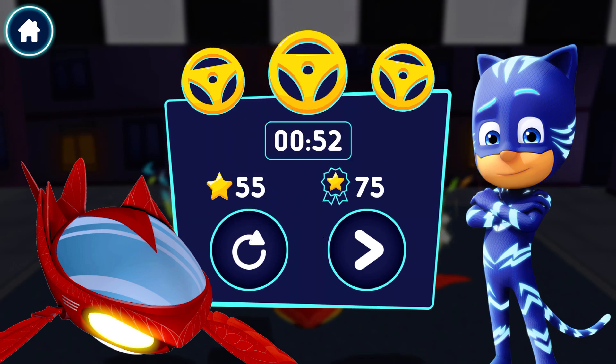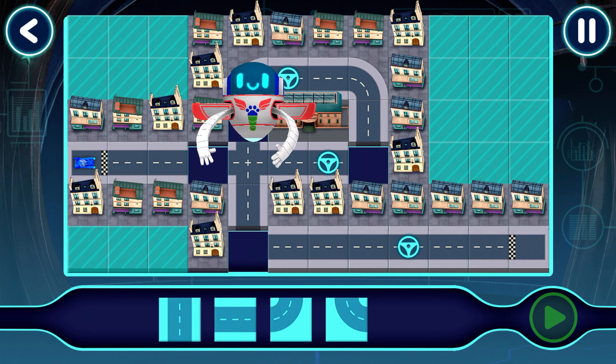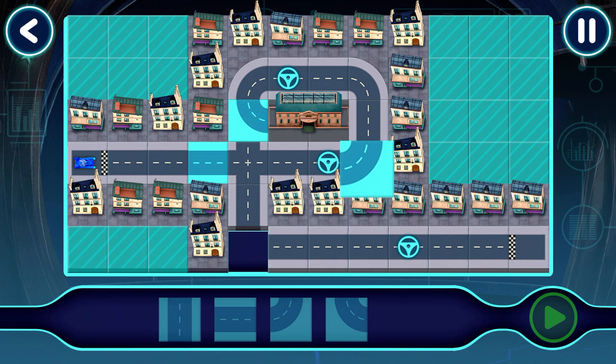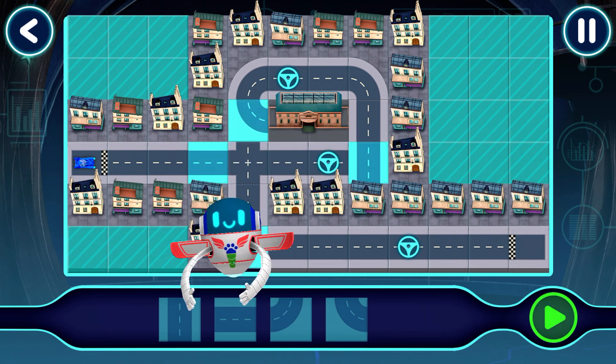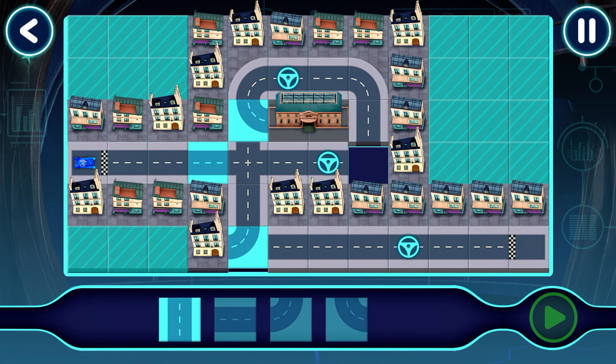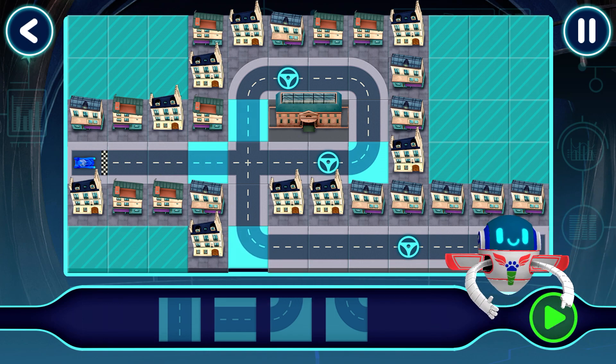Drag the piece to place it. Good choice. Good job. Tap a piece to select it, tap where you would like to place it. Good job. Drag and drop track pieces into place. Good choice. Tap this button to test drive your track.